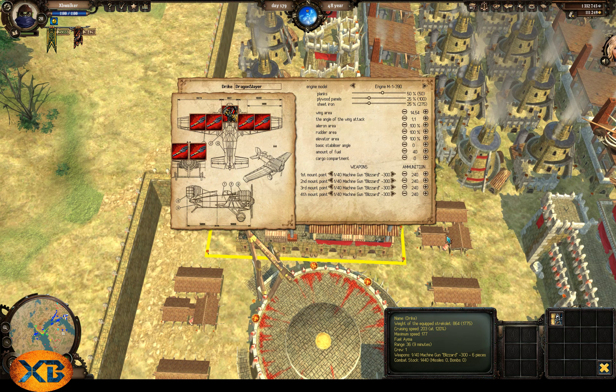We've got our four machine guns but we're way overspeed, which I'll explain in a second. Engine model determines how big the engine is in your fighter. As I click over, the model slowly increases - notice down here the maximum speed increases too, because the bigger the engine the faster it goes. However, the weight of the equipped Strecklet increases as well because bigger engines are heavier. Let's see if we can get away with an M2 650 - this is a low-end cheap M2 engine.